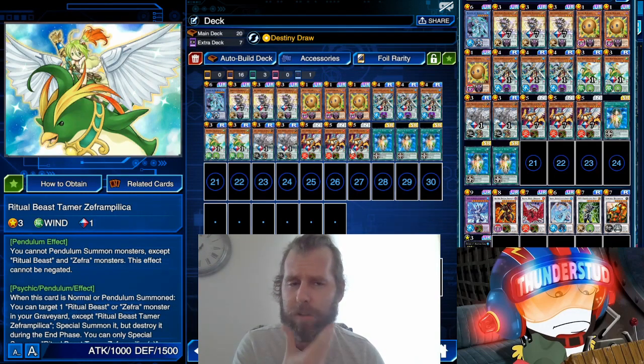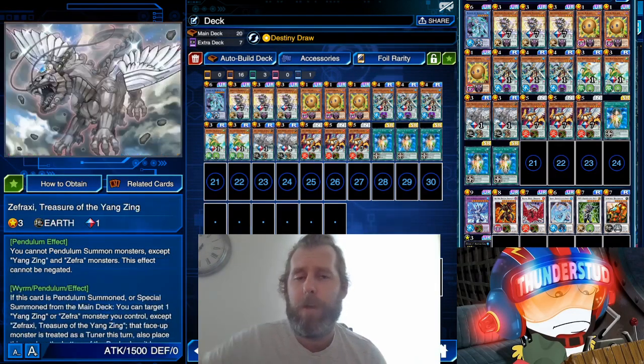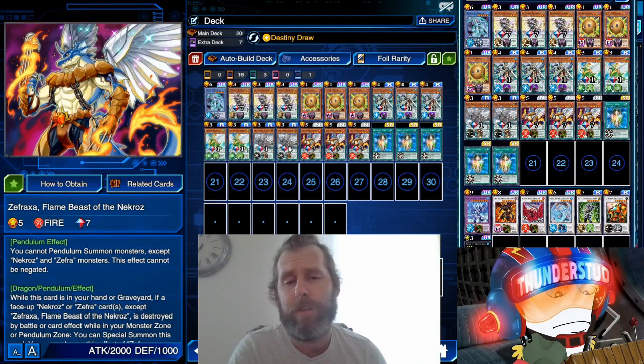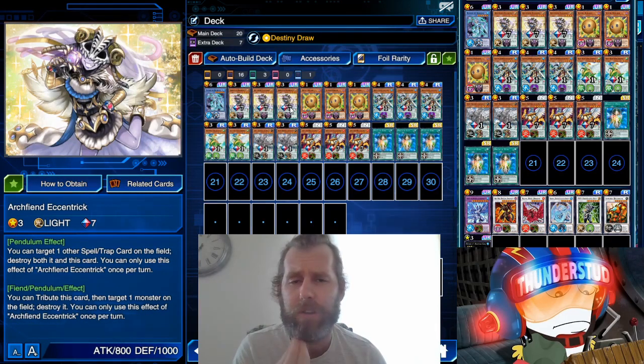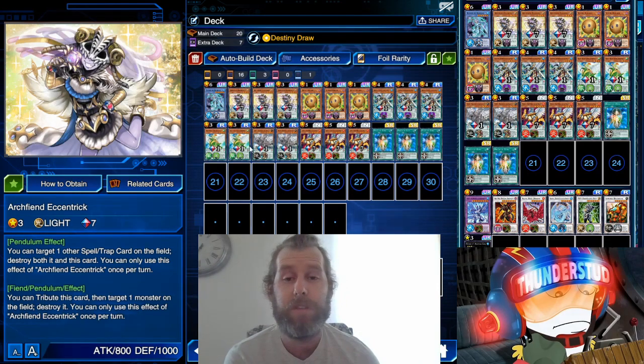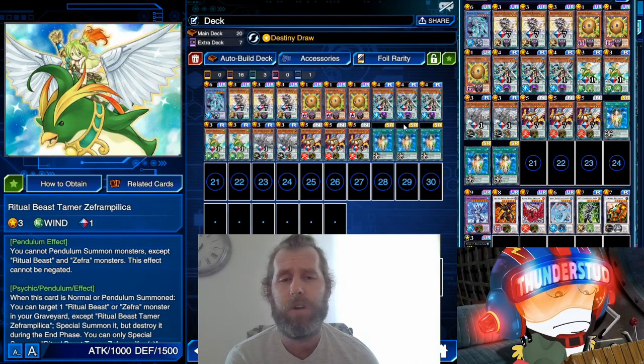They only work with what they're from and other Zefra monsters, so we're just going pure Zefra — using seven cards. We got a Necros here, a 2k level five. We have a Yang Zing who's a level three, one scale, but he'll special summon and turn another monster into a tuner — very important play. We're only running two of him. Then we have our level seven, essentially a 2k beatstick. Our other level seven is Eccentric — she's not with the archetype but she's fantastic in any pendulum deck.